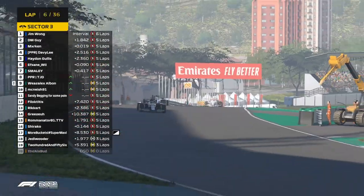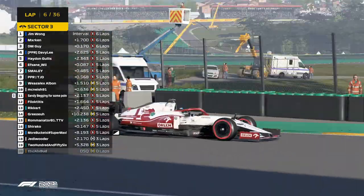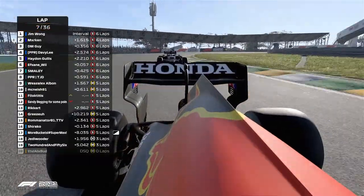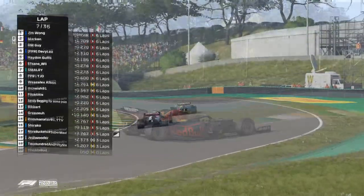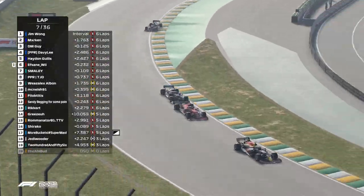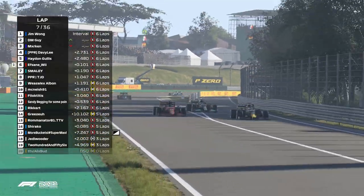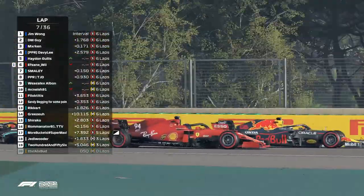Heartbreak for Martin, he was in such a good position and he just lost it on the exit - he was right on the back of David Lee. Now here's a move by Efsan, trying it around the outside of Haydn. He's on the brakes but hits the grass again. It's going to be a repeat of last time. He's going to have the DRS. Haydn defends the inside again. This should be an easy move for him inside through these corners - this is good battling.